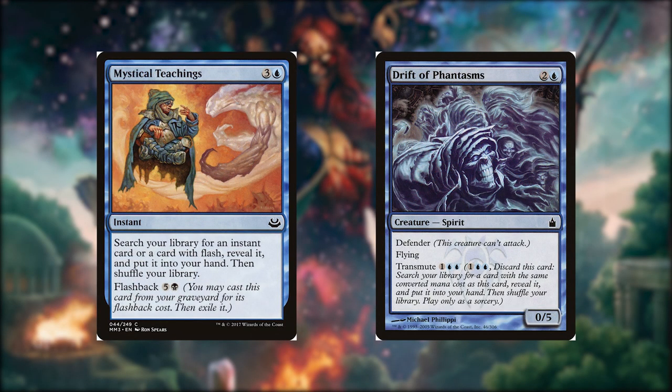This category is called More Answers. Let's start with Mystical Teachings for 3 and a blue, it's an instant. Search your library for an instant card or a card with flash. Reveal it, put it into your hand, then shuffle your library. And this card also has flashback for 5 and a black. Drift of Phantasms for 2 and a blue, it's a defender, 0/5 spirit, and it has flying. More importantly, it has transmute for 1 and 2 blue. Pay that, discard this card. Search your library for a card with the same converted mana cost as this card. Reveal it and put it into your hand, then shuffle your library. Play only as a sorcery.